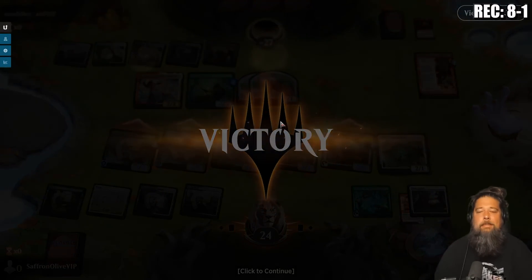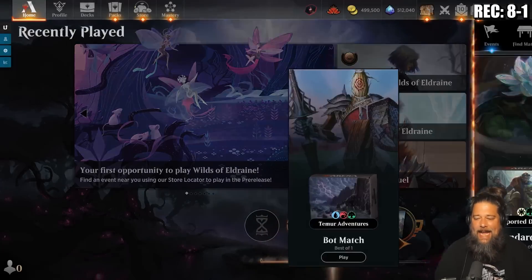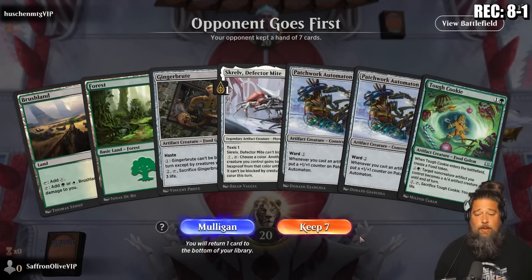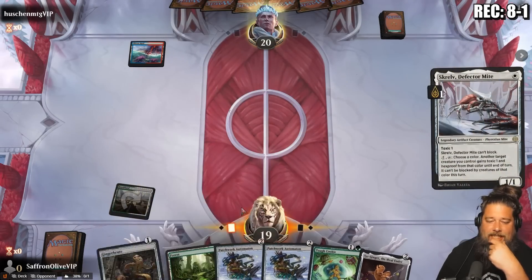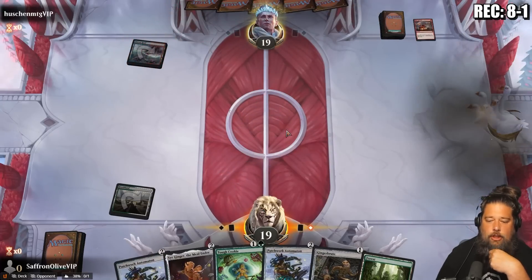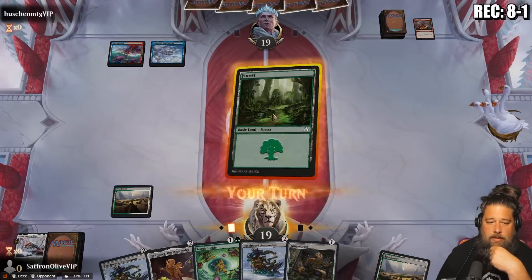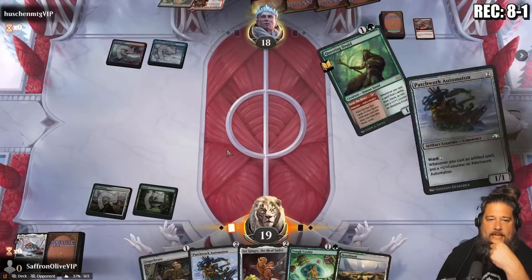Ginger Brute, counters on the Ginger Brute, grow the Worms, Simian Simulacrum, counters on the Dissonant — and swing! That is the power of gingerbread aggro. I do want to try that opponent's deck sometime. There's a Pioneer deck that plays like that — Questing Druid might make it possible in standard as some sort of Naya play-from-exile aggro deck. This hand on the draw — Skrelv for turn one, double Patchy, a bunch of artifacts. I like it.